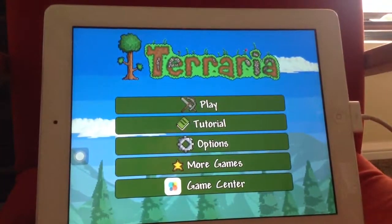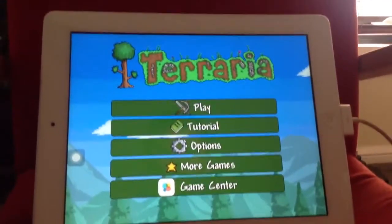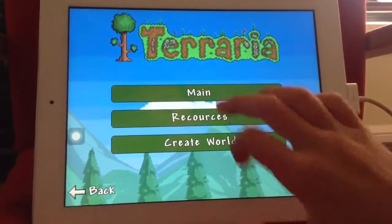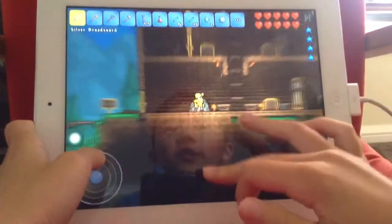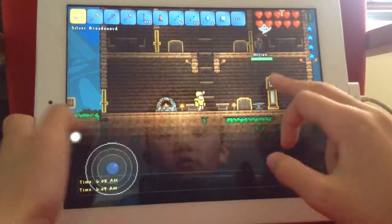Let's get started. We already have a world so let's just get right to it. I've already played around two hours or so from yesterday — actually more than two hours. As you can see, I've already got some gold armor and I found this clock in the jungle.